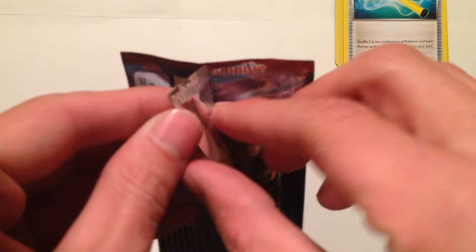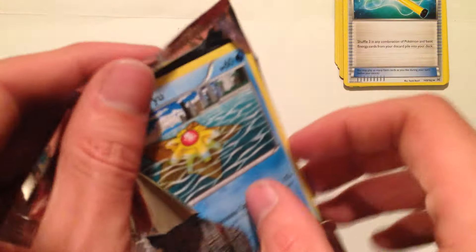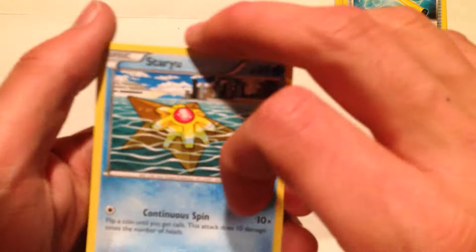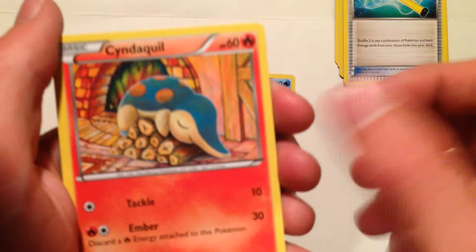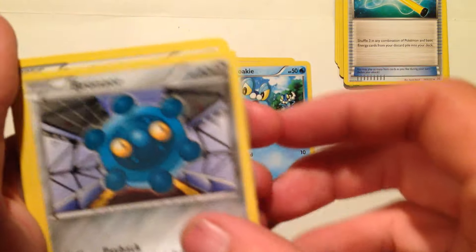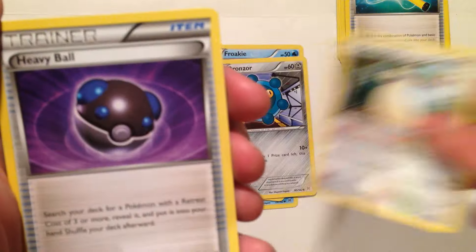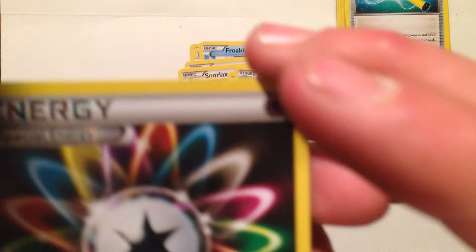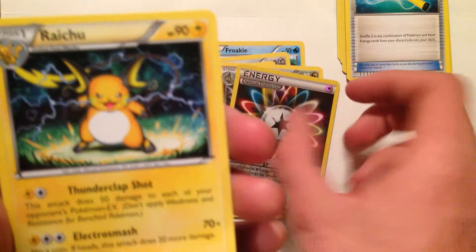Let's hope we can get a Mewtwo EX. Okay — Staryu, Cyndaquil, Froakie, Bronzor, Snorlax — I like the artwork on that one. Heavy Ball, Fracture, a Reverse Hollow Rainbow Energy — that looks pretty sick. And the rare is Raichu.